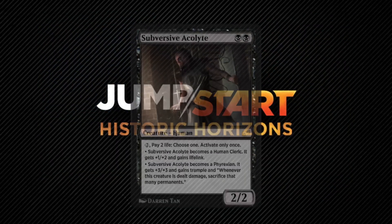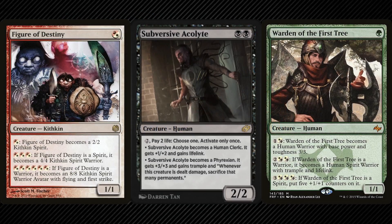Subversive Acolyte is just like any other similar creature like Figure of Destiny, Warden of the First Tree, etc. However, you can only activate it once and then you choose which change it gets. Since this is not a perpetual change, if the Acolyte were to change zones it once more has its original stats and creature types. Again, very easy to replicate on paper since there are other cards with similar effects.